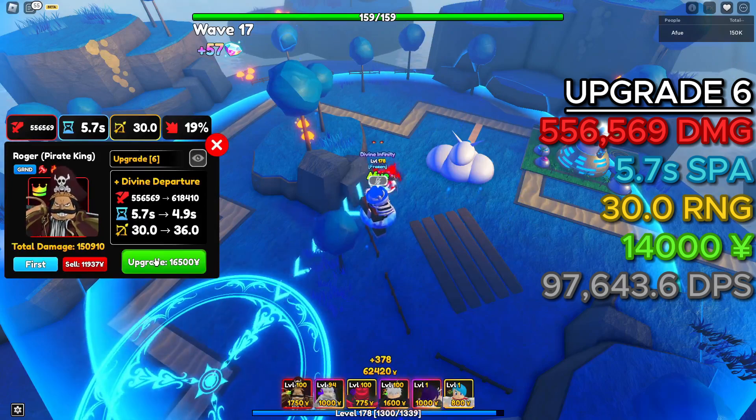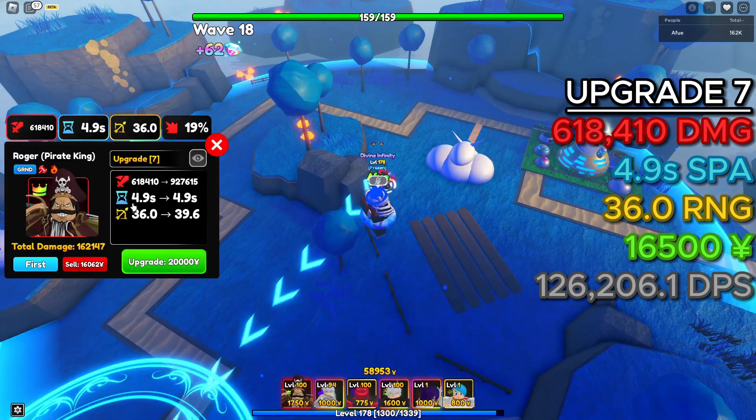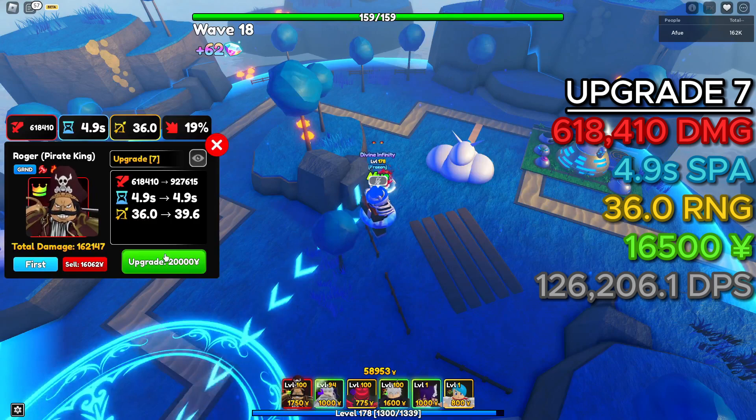Upgrade 7 — we get Divine Departure: 618,410 damage, 4.9 second SPA, and 36 range.